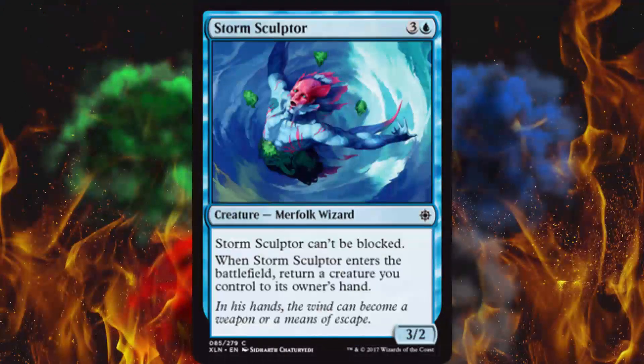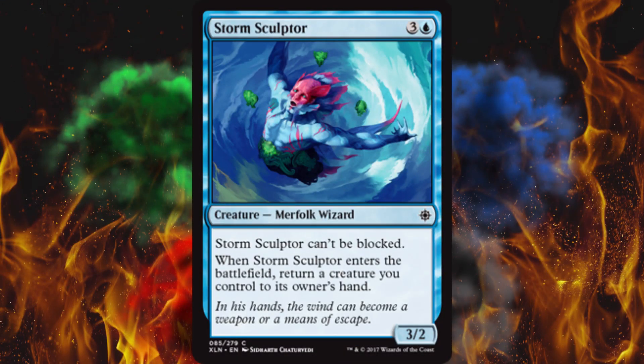Next up, Storm Sculptor — pretty cool artwork. It's a Merfolk, so I automatically hate it. It does cost 4 and it's a 3/2 that can't be blocked, so that's 3 damage every single turn and there's nothing they can do about it. If they burn a removal spell on a 4-cost creature, they're getting some value, but it's not absolutely end-all good. When he enters the battlefield, you return a creature you control to its owner's hand. If your whole board got wiped and you summon him, you'd have to bounce him himself — that's a problem. Still, three damage unblockable will win you the game. And the crazy thing is, this is a common — it's going to be a menace at the pre-release.